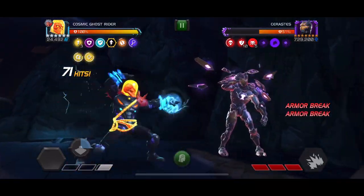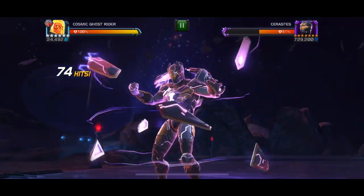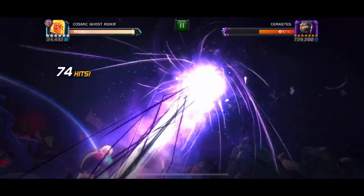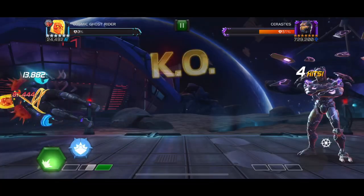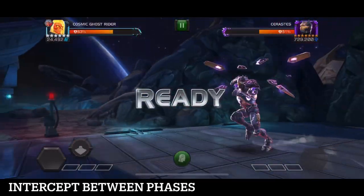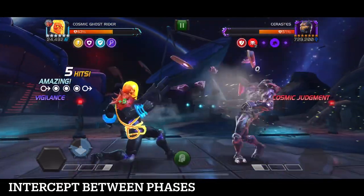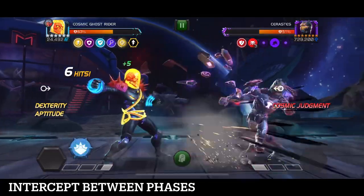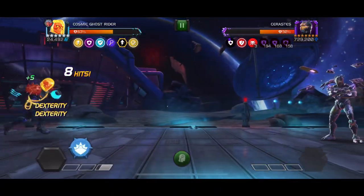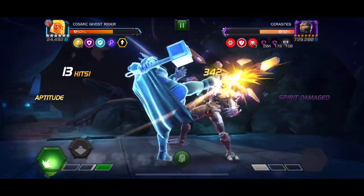The special two isn't doing anything now. When that purple phase starts I have to back off and do an intercept, but he was already at three bars of power so there wasn't much I could do — this is my second revive. I have to intercept between the phases, so I do a little combo, back off, get the intercept, and now we're into phase three.